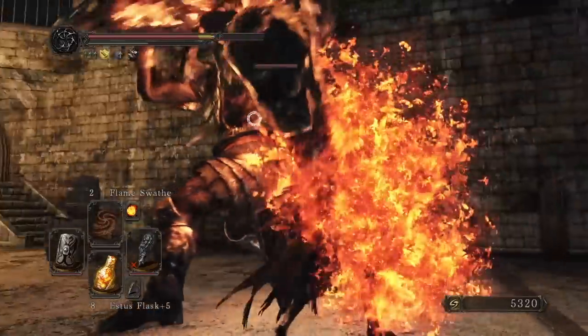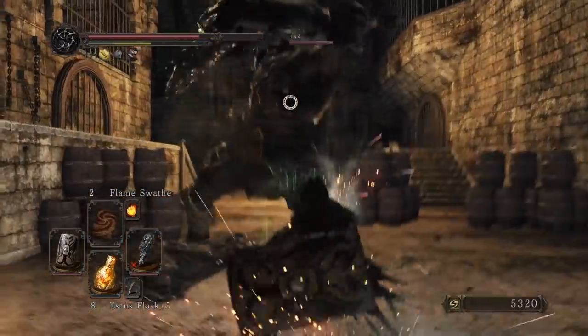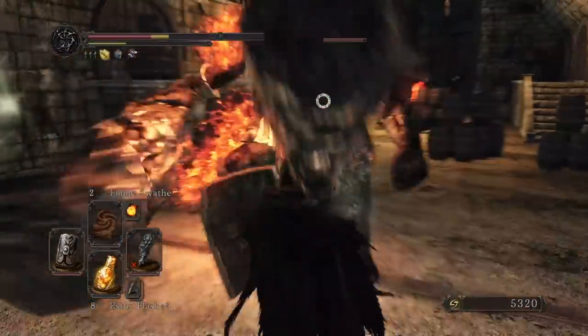One Reddit user named Citron Cactus apparently calculated that the Smelter Hammer actually weighs around five metric tons — so the strength requirement kind of makes sense.